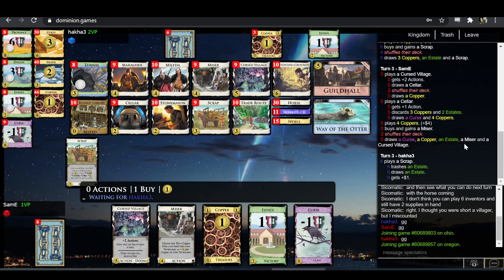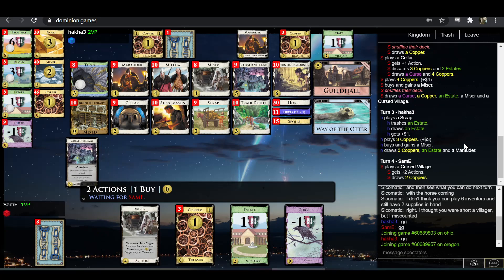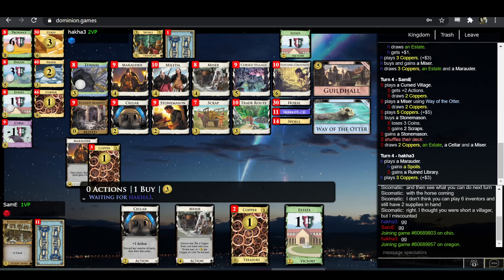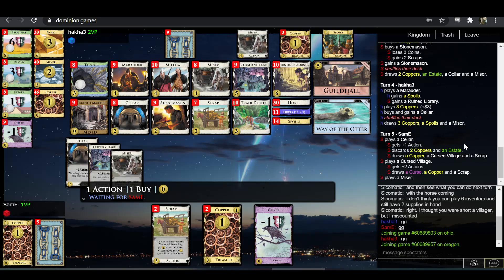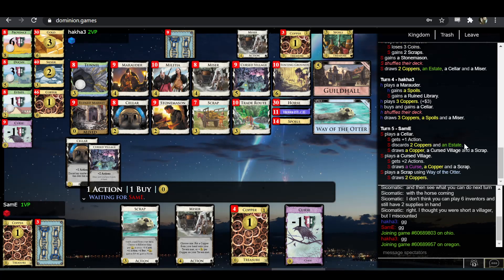Hakka is deciding what to buy — also going to Miser. It is not at all common to see Miser be any good. It's not even particularly good here; I think it's winning out by virtue of nothing else looking amazing. The general problem with Miser is it's super slow to start — the first seven turns or so, it's basically just a terminal copper trasher, which is really bad — like Trade Route level bad. And then eventually it's really strong. But the short-term decline in deck quality relative to pretty much any other trasher usually is too significant.